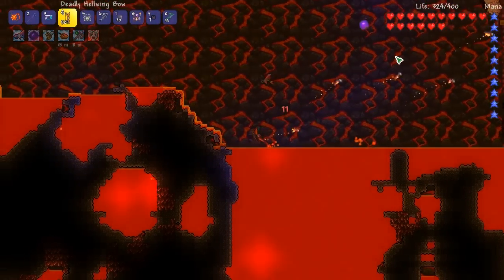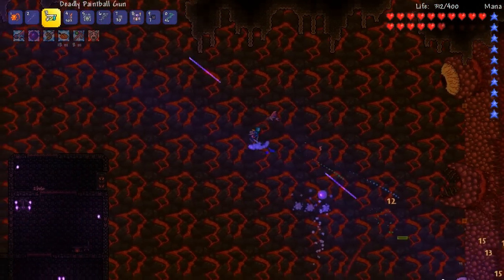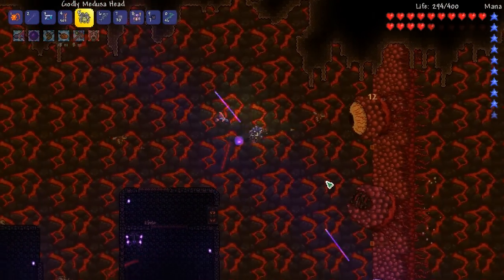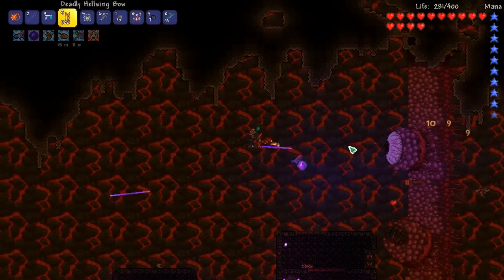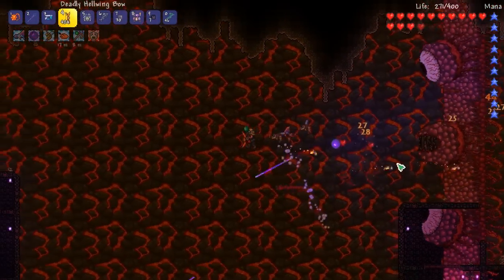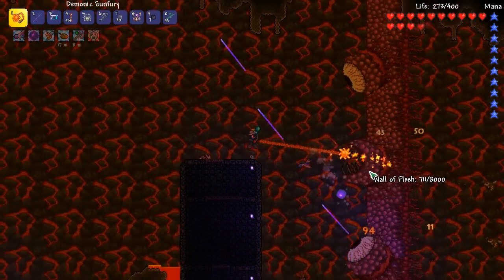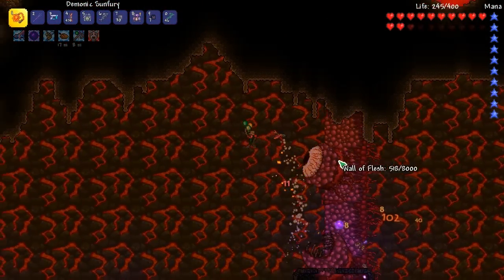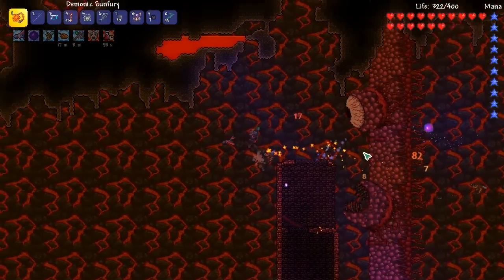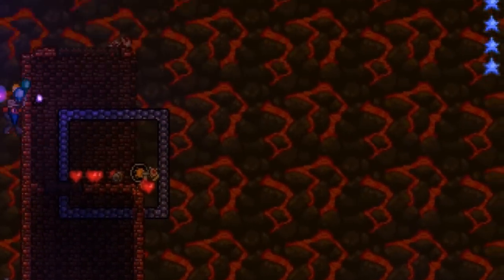Hopefully we're not going to get into any close calls. Let's see if we can just destroy him with this. I was really hoping we were going to go on that other side, but Wall of Flesh spawned on this side so we gotta do it this way. He's already like dead, pretty much. I'm gonna kill him with the Sun Fury — this is my main weapon. We got him! That wasn't too bad.